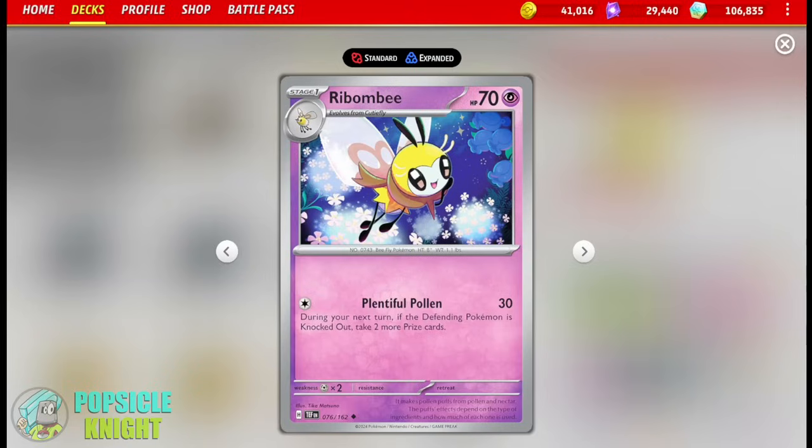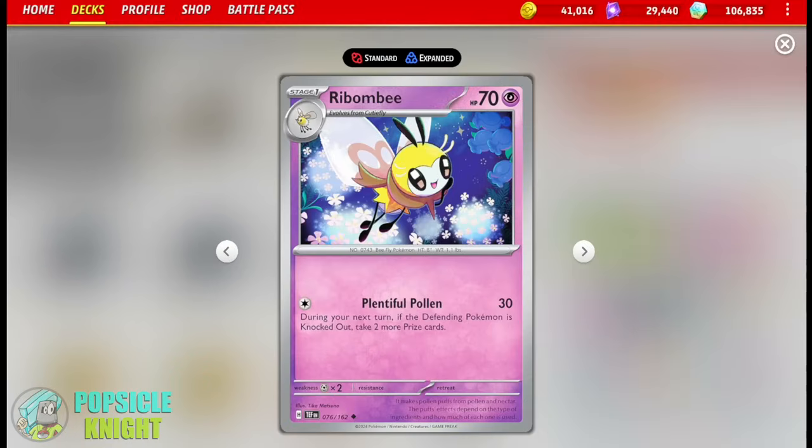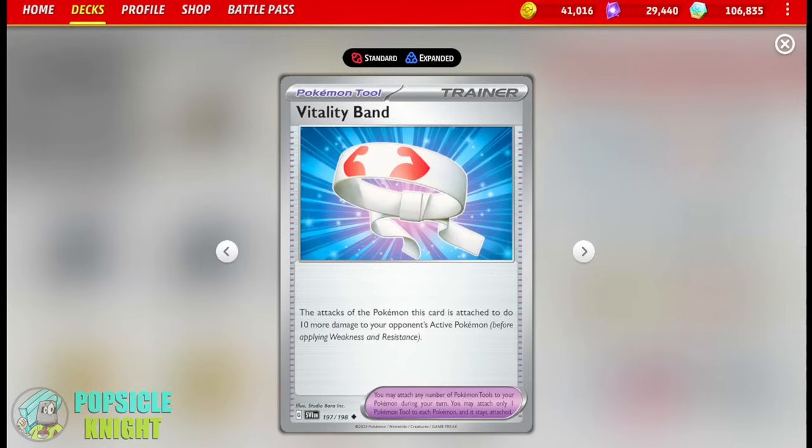One other challenge is that you have to find a Pokemon that can guarantee a knockout on the defending Pokemon. For this build, I'll be using King Gambit. It has the attack Strike Down — for one metal energy, if your opponent's active Pokemon has four or more damage counters on it, that Pokemon is instantly knocked out. So all we have to do is deal four damage counters on our opponent's Pokemon. Since we have to attack in perfect sequence anyway, why not start with Rebombie? Its attack deals 30 damage, but if we attach Vitality Band on Rebombie, we increase its attack by 10 more so it deals 40 damage — perfectly setting up your opponent's Pokemon for King Gambit's instant knockout.